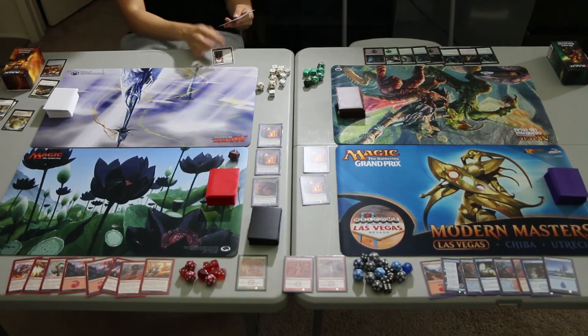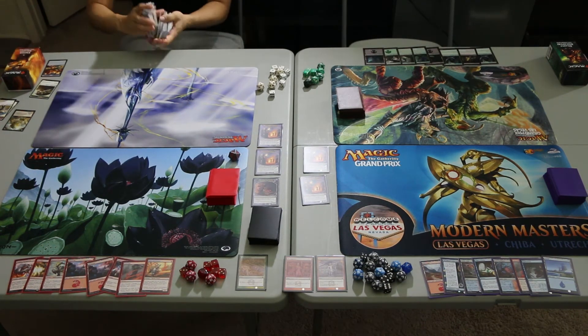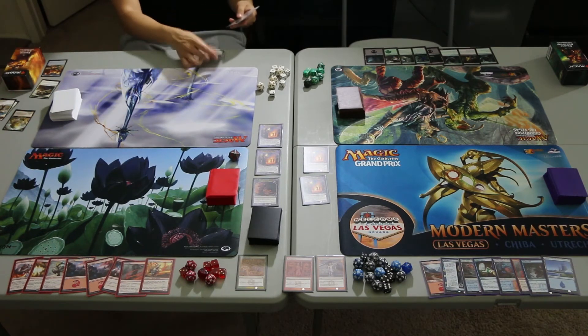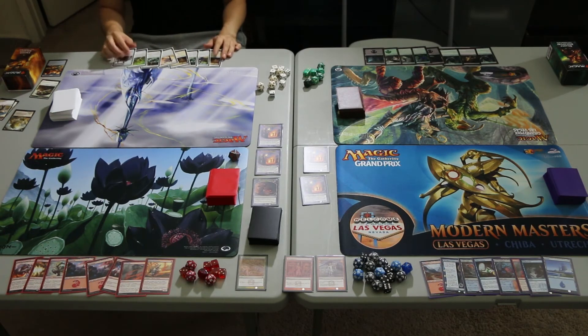United Assault draws History of Benalia, Plains, Conclave Tribunal, Plains, Plains, Dauntless Bodyguard, Plains, and Plains. There are too many lands and not enough action, so we're going to send this back. The new hand draws Plains, Dauntless Bodyguard, Adanto Vanguard, Plains, Skymarcher Aspirant, Adanto Vanguard, Leon Vanguard, and Benelish Marshal. I think this is a better hand, even though we're really short on lands, so we will keep this — it counts as the free mulligan since this is multiplayer.